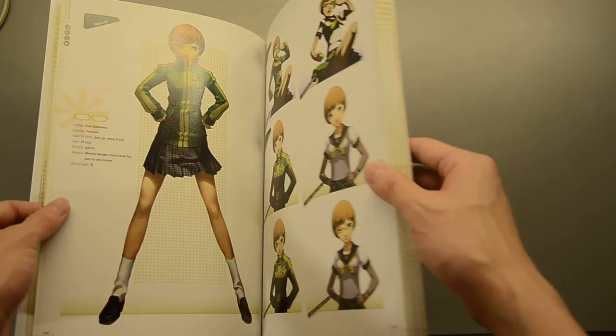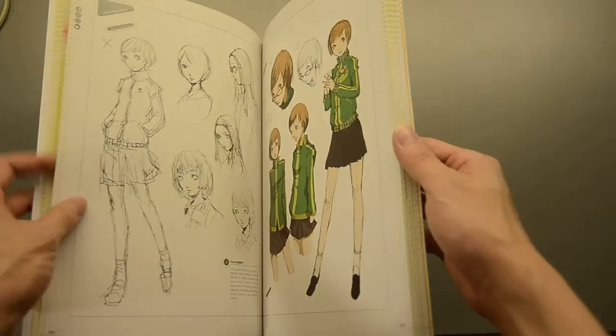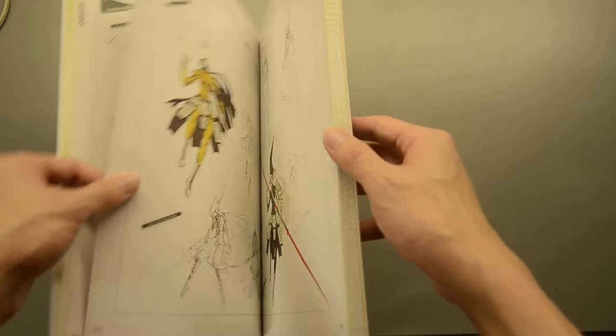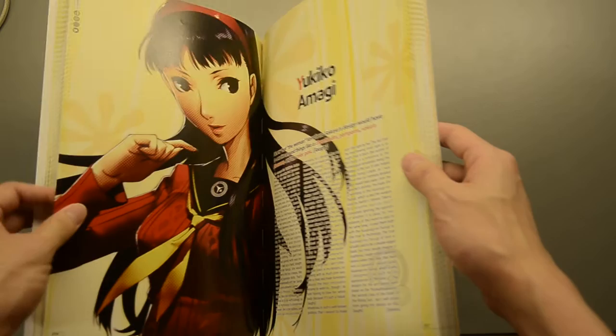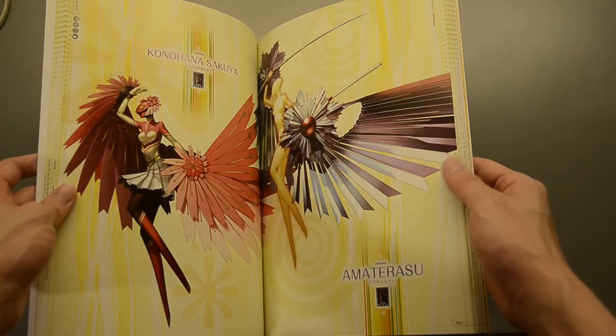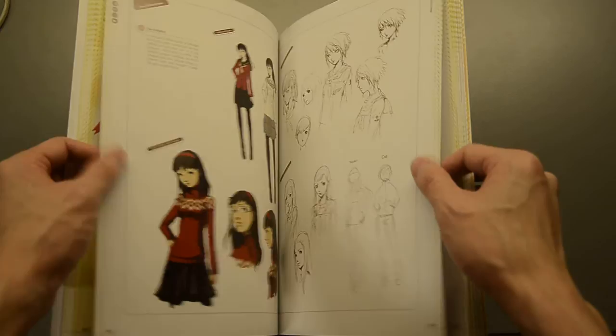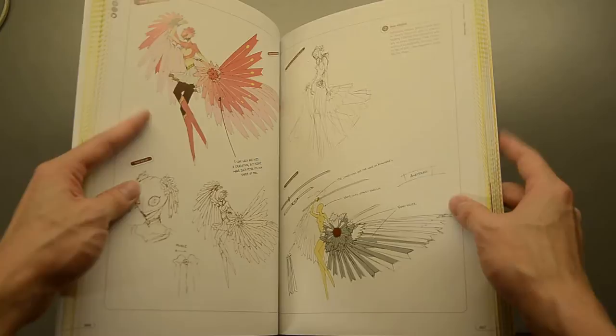Chie Satonaka, the high-flying kicker. Her Personas are Tomoe and Suzuka Gongen — I'm not sure if I'm pronouncing the names right, but I'm just pronouncing it as I see it. After that we have Yukiko Amagi, Snow Princess. Really nice artworks — Konohana Sakuya and Amaterasu. I didn't really notice Amaterasu when I played the game; I haven't actually finished Persona 4, so that's why.